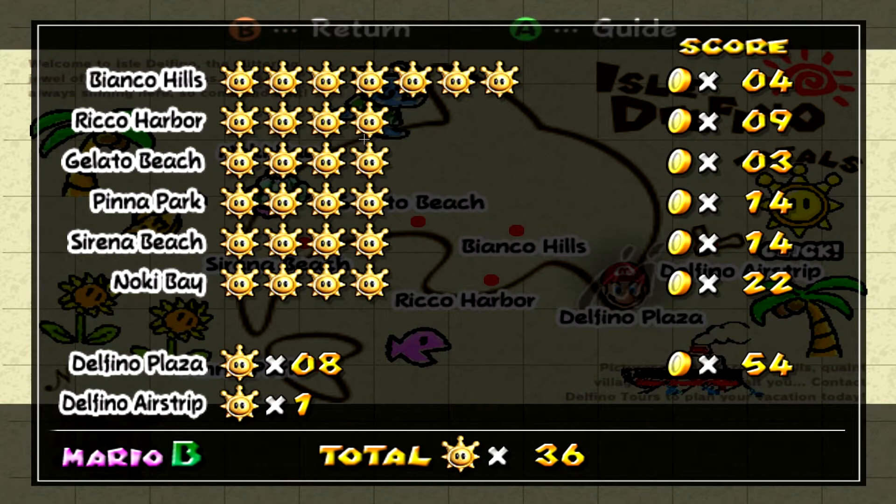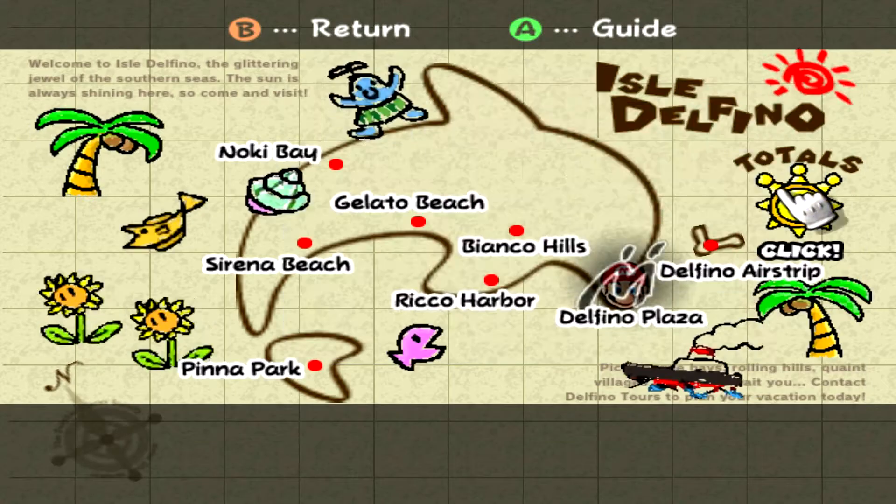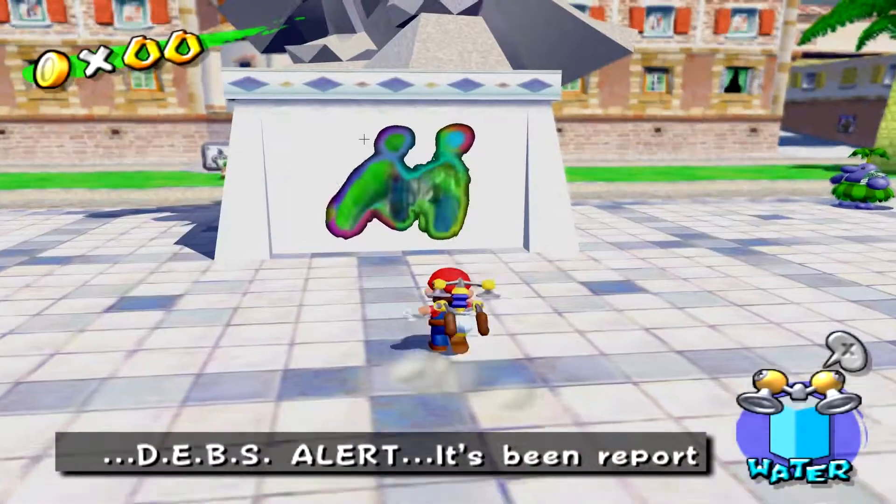Alright, I am back and we're on our spreadsheet here checking out our Shine Sprite totals. We've got 7 in Bianca Hills and 4 in the rest, and we've got a whopping 8 for Delfino Plaza. So I think we're going to finish up Bianca Hills really quick — finish up the first level first.